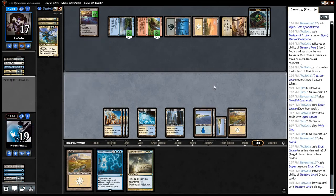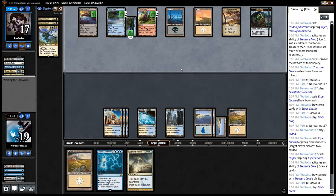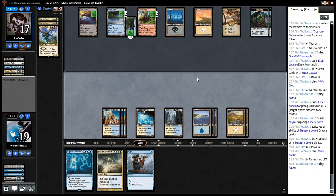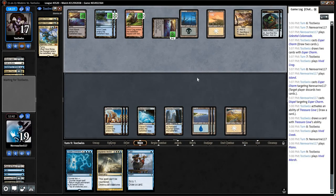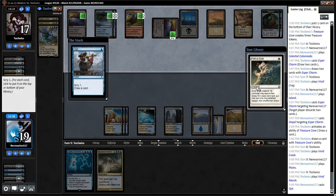Esper Charm definitely gives them the edge in the control mirror here. Although their threats and finishers do seem a little softer. But again, we do have the trump card in White Sun's Zenith if we can ever manage to draw one. The reason that worked in the Wafo-Tapa Esper draw-go deck was because of the volume of card draw spells — the Think Twice engine plus the Esper Charms helped you find it very consistently.